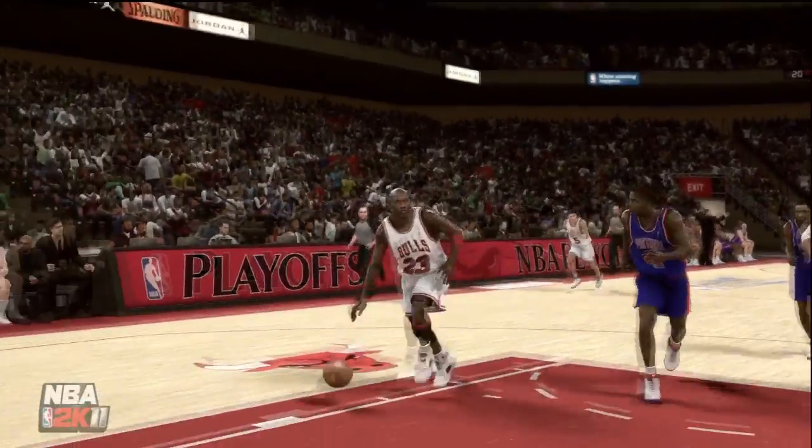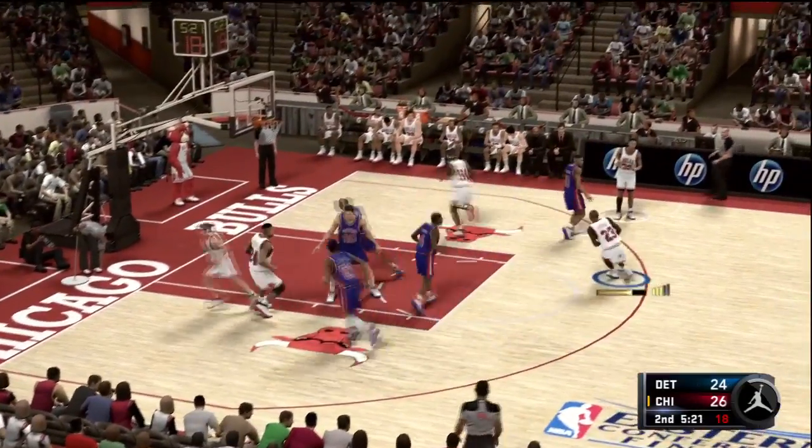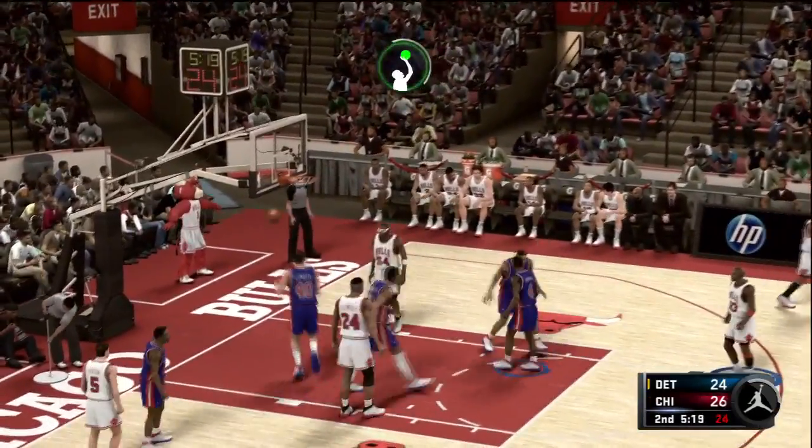Boy, when you run the fast break correctly, it's a thing of beauty. There isn't much Pippen can do since they're double teaming. Here's Jordan. The Bulls leading by four.